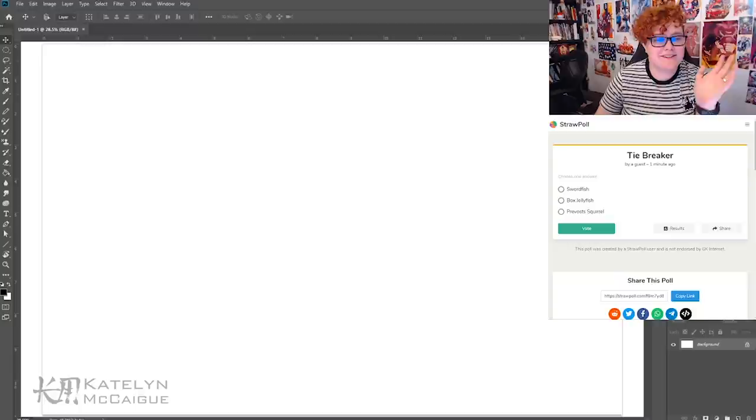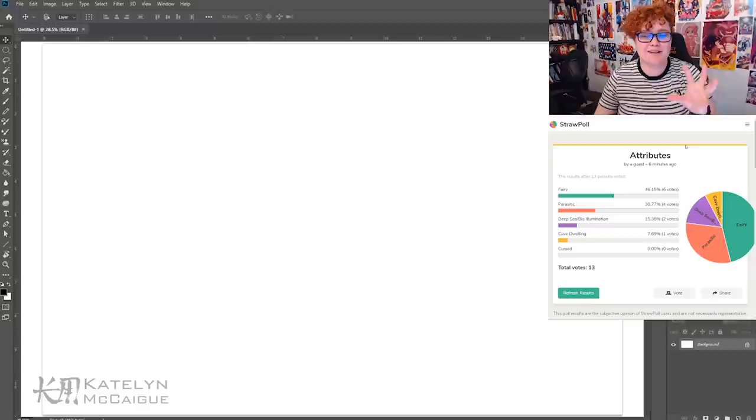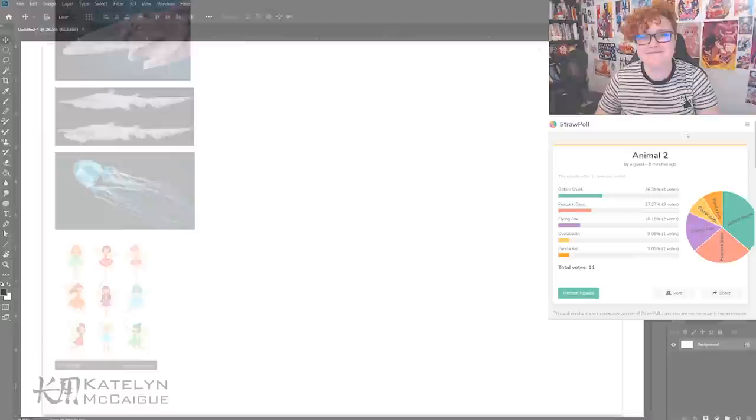We did a tiebreaker for swordfish, box jellyfish, and previs squirrel, and if it tied again I was going to decide via dice. Thank god — box jellyfish won by one vote! So we're going to do a box jellyfish combined with a goblin shark and make it a fairy. I'm thinking a humanoid fairy with the attributes of these two creatures. I'm really excited to make something super gross and creepy. Let's jump in and get some sketches going.